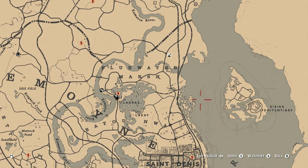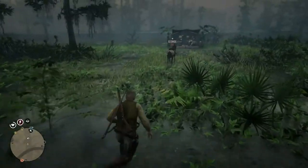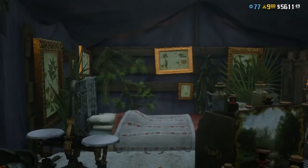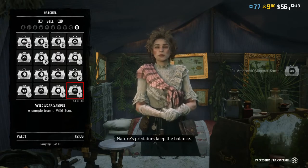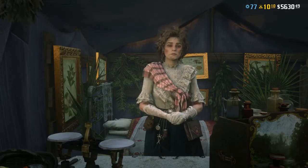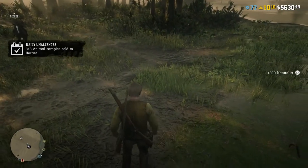You just want to go around sedating them, getting 10 samples — that's the most you can carry at once unless there's some kind of upgrade. Then you bring them back here and sell them. This isn't for cash, it's just to rank up quickly. You get 50 experience per sample, 500 for 10 of them, which is good. Do that four times and it will rank you up.